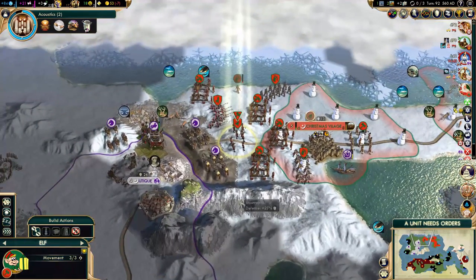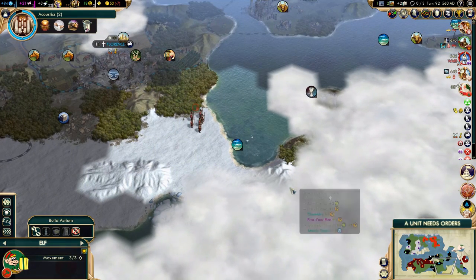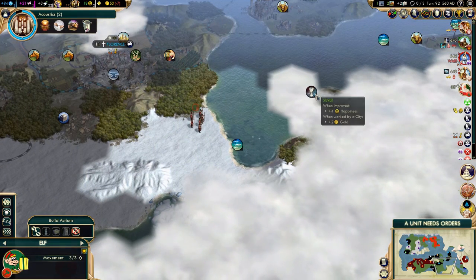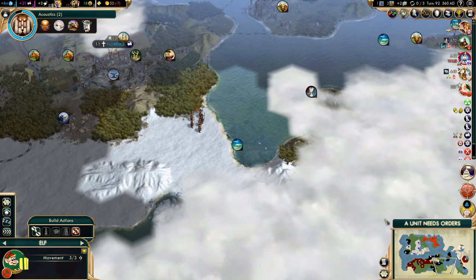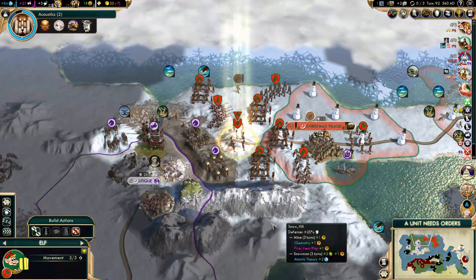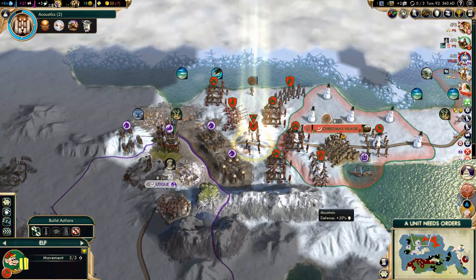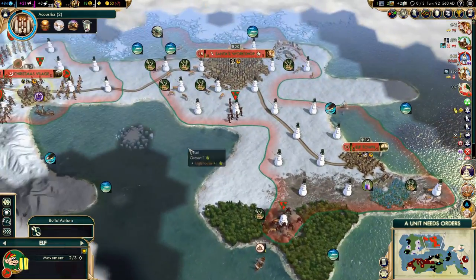Let's explore to the east. This is a pretty good location for a city. Looks like we could start a city over here and actually get that silver. We would have a fish, we would have more than enough snow for snowmen, and this is Tundra. Yeah, that would be a really nice city — I think we should go for it for sure.